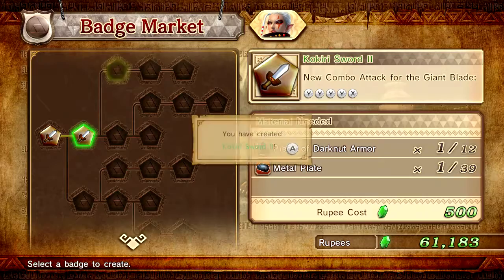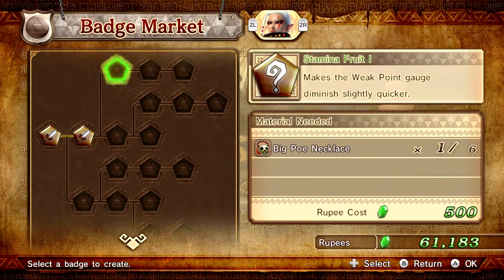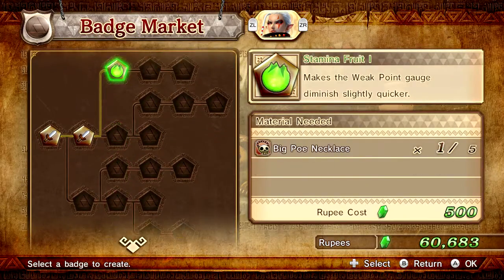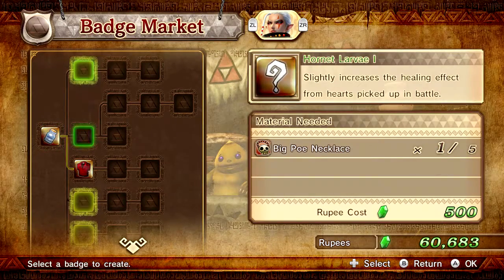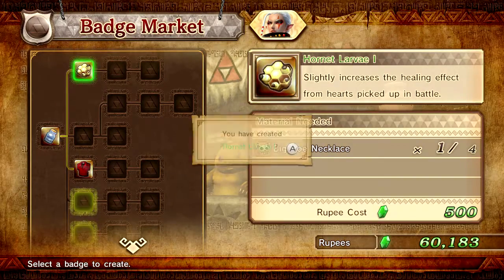Bam. Increase her attack with a giant blade. And Stamina fruit - bam. Can I do anything down here? No, that's the max I can do there for Impa. Defense badge? I've got nothing for her with defense except for one item - Hornet larvae. Might as well do that.